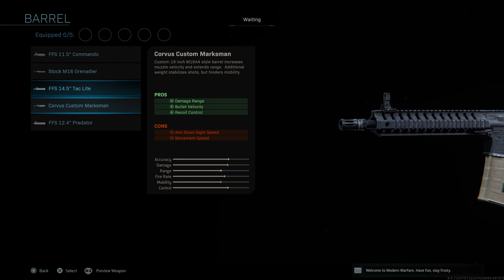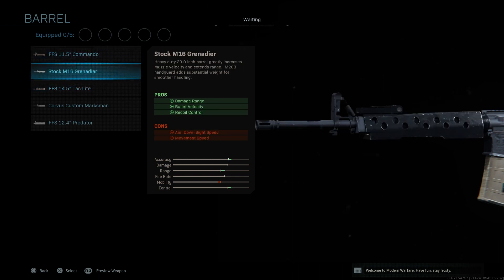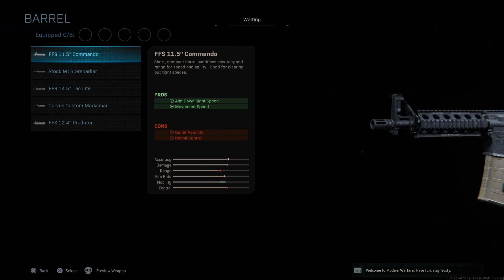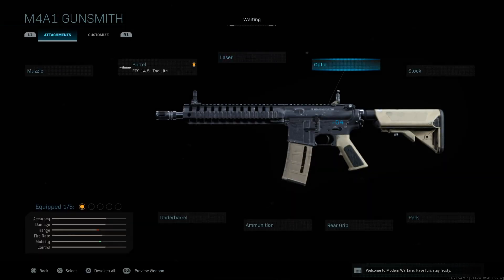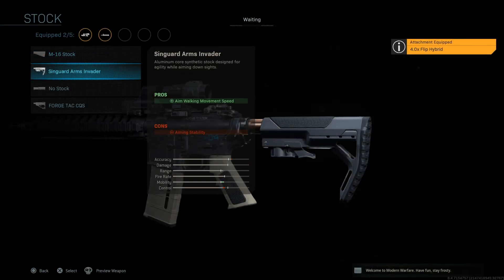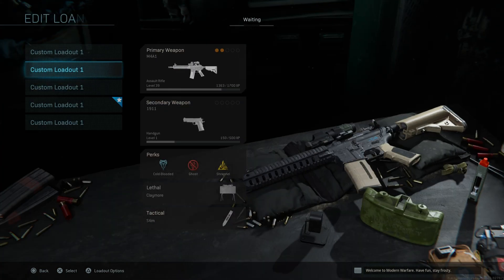Now we're going for a medium range build. I've seen a lot of people use this - the custom 19-inch M16 A4 star barrel, which increases muzzle velocity and extends range but adds weight and hinders mobility. Since it's medium range, I'm going to put a tac light on it to increase ADS speed, though not as drastically as before. We'll add a scope and sort out movement speed.